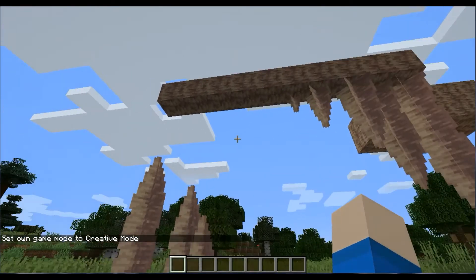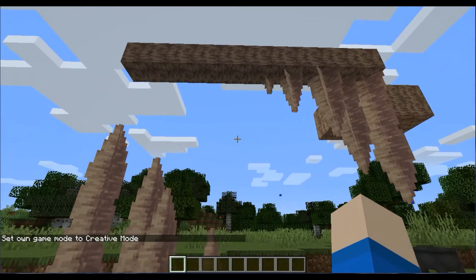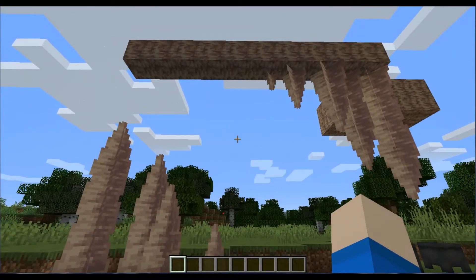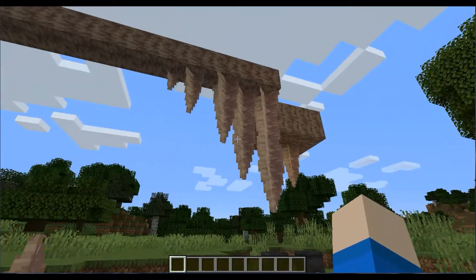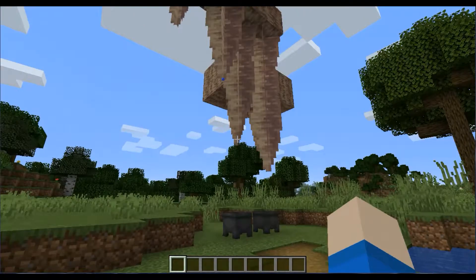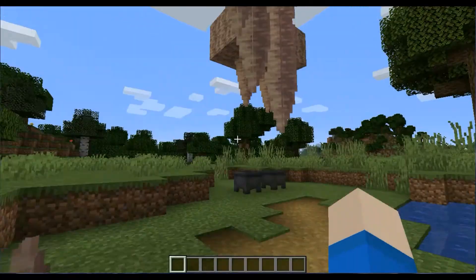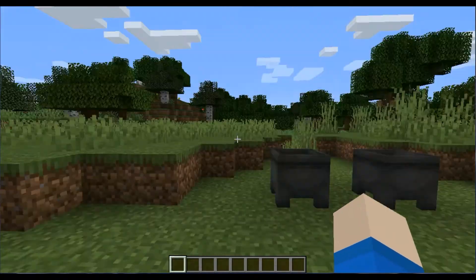This is pretty much the only things that are added. You can't find them naturally in the world yet, as it says in the changelog, which I'll leave a link to in the description. You can't find them in the world yet, but you can still play around with them in creative mode. They are not able to be found yet, but they're still pretty cool. Apparently they are an infinite water source — I'll get to that in a bit. They can drip water, at least these can.